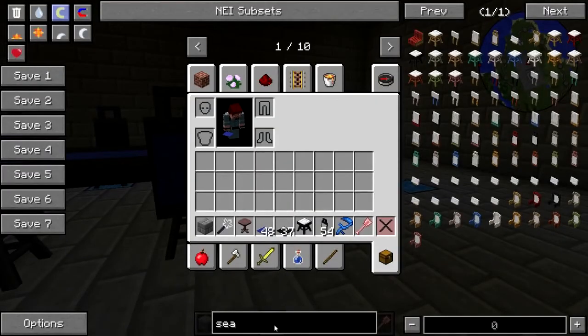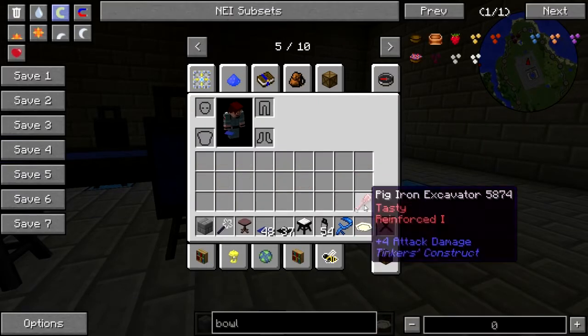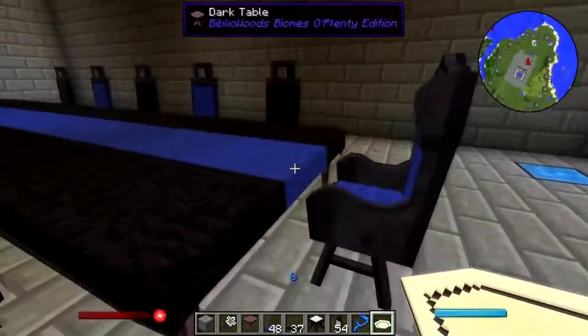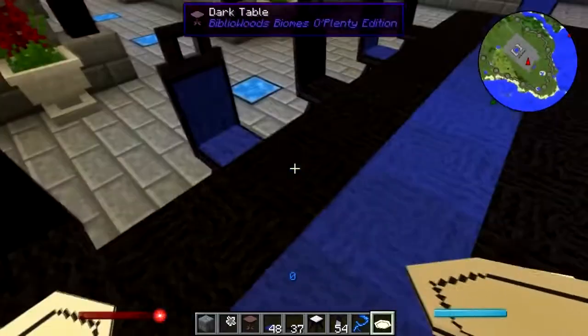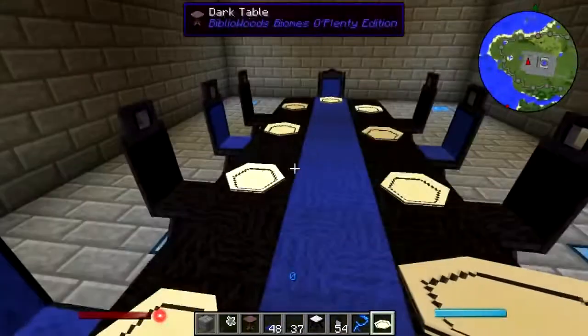Now I need some plates - oh there it is, dinner plate. It's not showing up in the UI but it's there - yay, good to know. Let's just throw everybody's plate down, and the one for the scrub there we go.